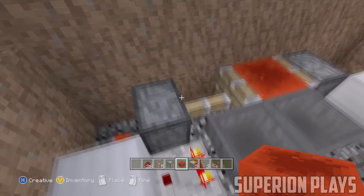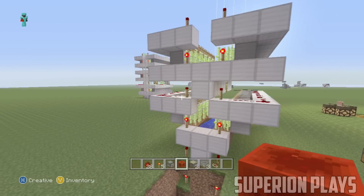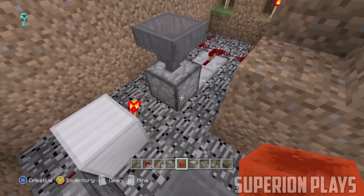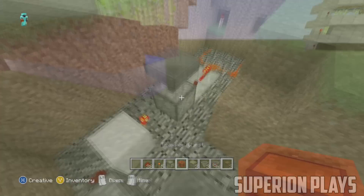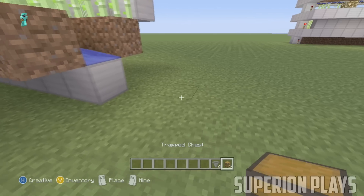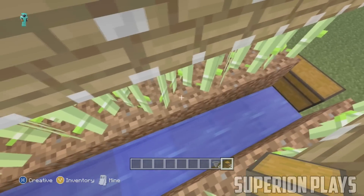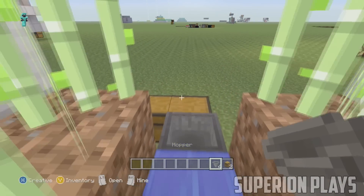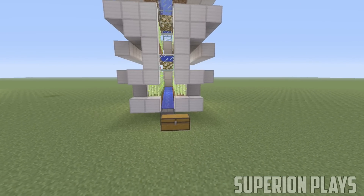You have successfully built yourself a fully automatic sugarcane farm that will get you a ton of sugar. Now for the collection area — the easiest part. In front of your farm, skip a block and put down a double chest. Behind that double chest, put a hopper facing into the chest. You have successfully built the collection area and your whole farm is complete.